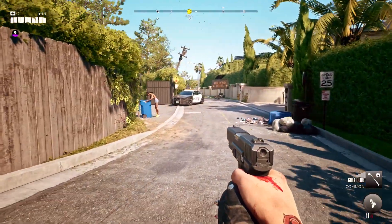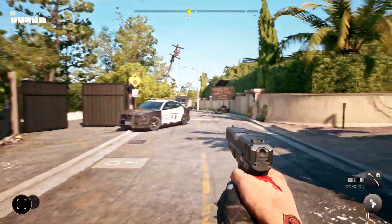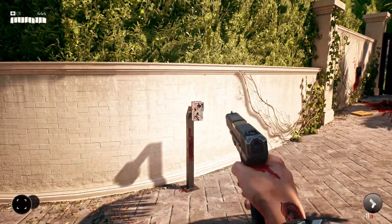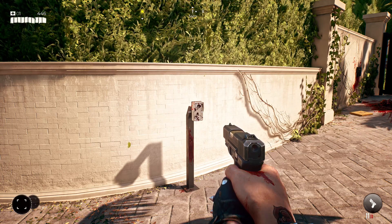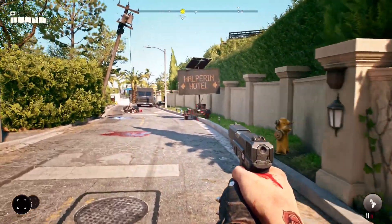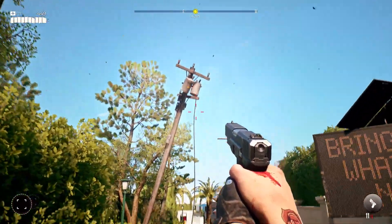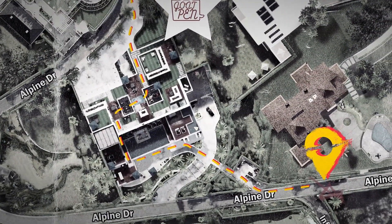Despite the outbreak, our world is alive and kicking with oddball survivors and crazy side quests to complete. Let's ignore this request for now and continue towards the Halperin Hotel. I should check my map — all these streets look the same. The road to Beverly Hills is just beyond that mansion.